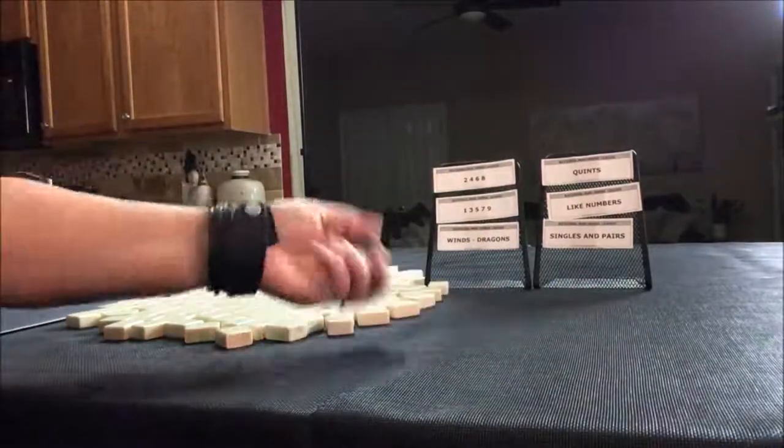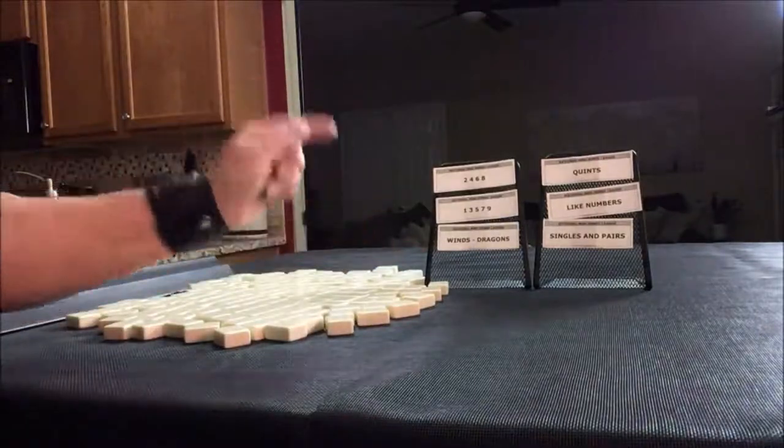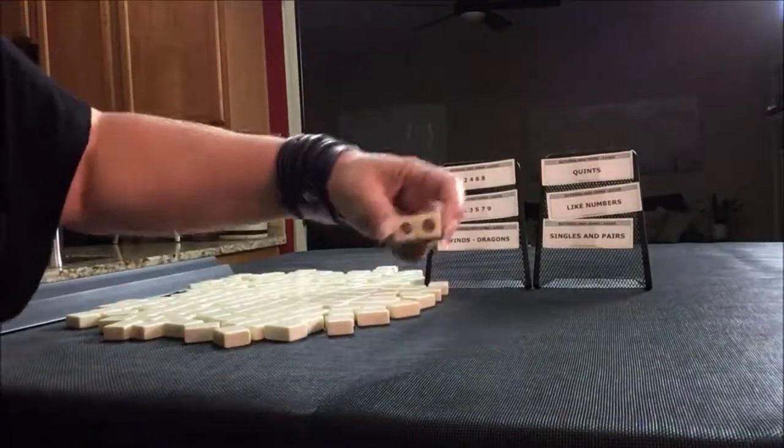We're going to roll these dice to determine which player we are. If I roll an odd, we'll be player one; if I roll an even, we'll be player two. I rolled an odd, so we'll be player one.